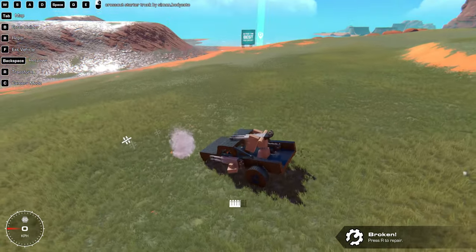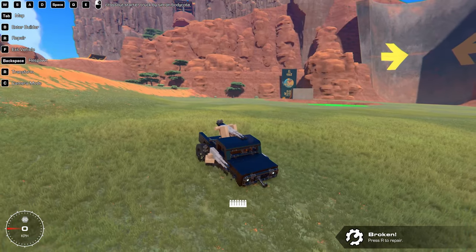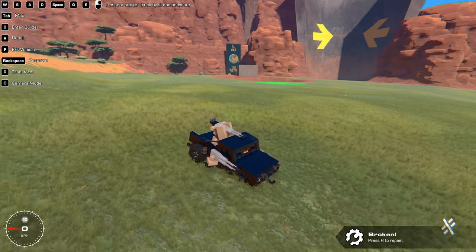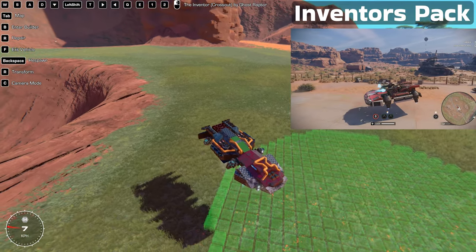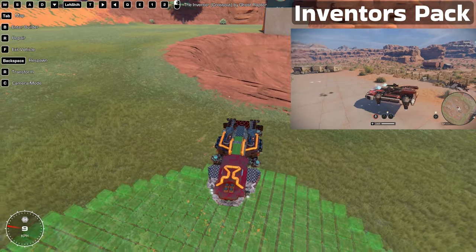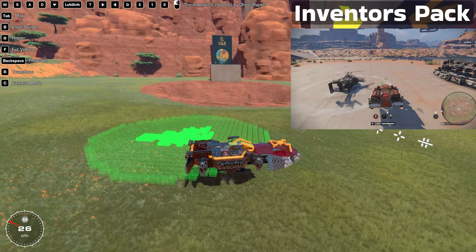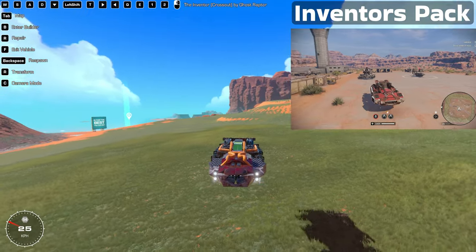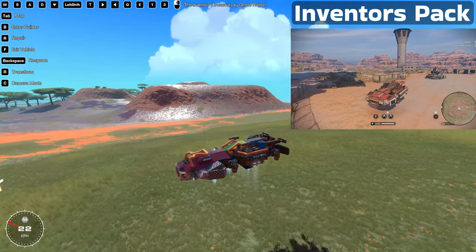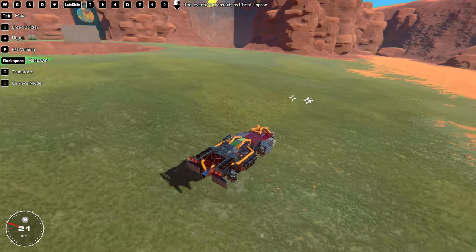Up until this point I've been showing you pretty basic Cross Out builds — nothing really insane. But don't worry, after this one we're going to get some pretty insane ones. Our next creation is the Inventor's Pack from Cross Out — a pretty old pack, probably one of the most expensive at around 70 dollars.